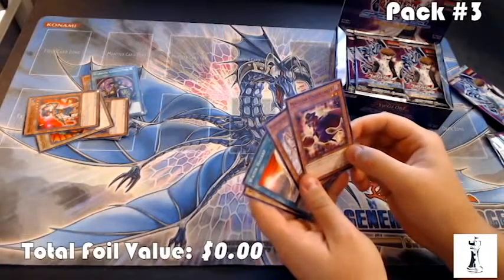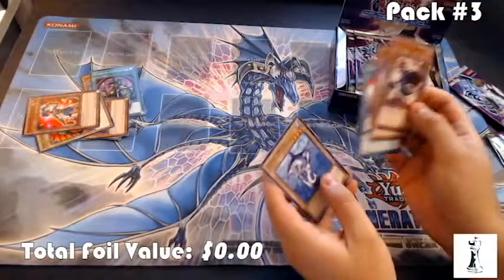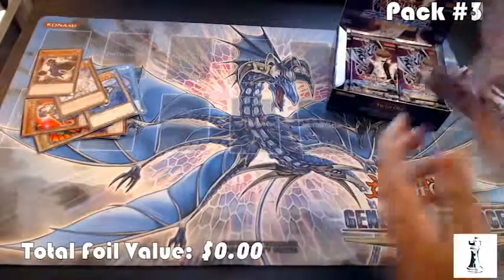Magical Undertaker — I'm actually thinking about running this in a Gravekeeper deck that I have an idea for. Water Hazard, Great White — a lot of water. No foil.